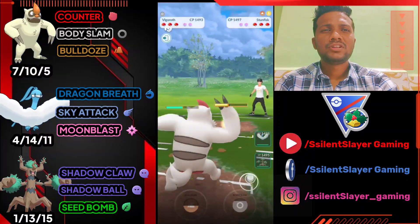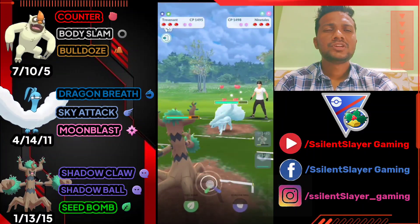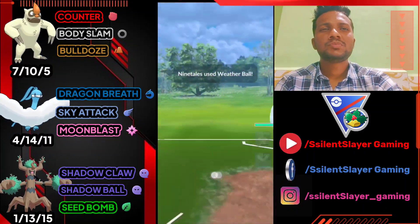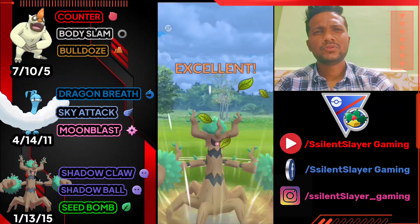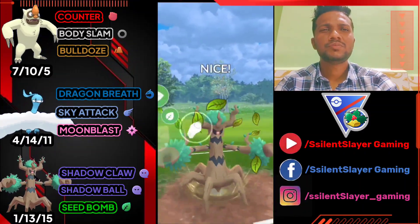Over-farming with Body Slam — he switches to Alolan Raichu. Let's bring out Trevenant and shield because he'll definitely use Weather Ball which is super effective. Let's over-farm using back to back Seed Bombs. He uses a shield — let's go for another Seed Bomb.